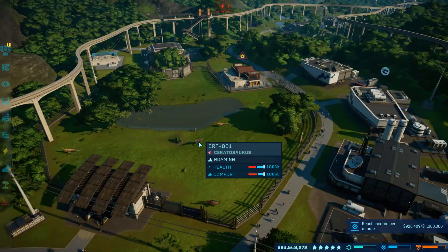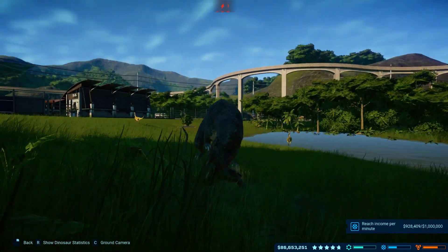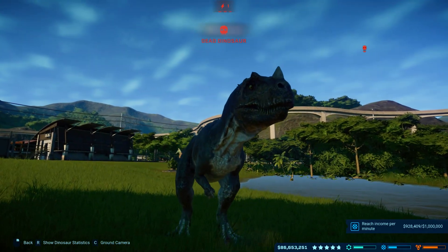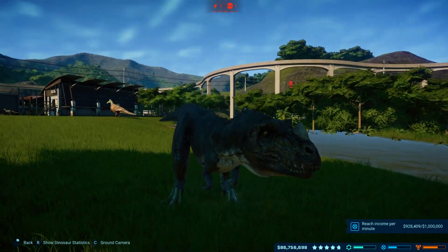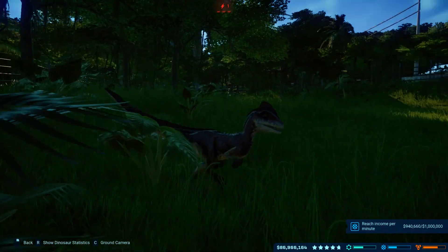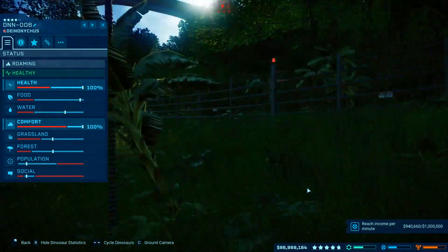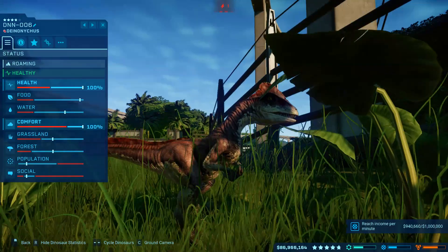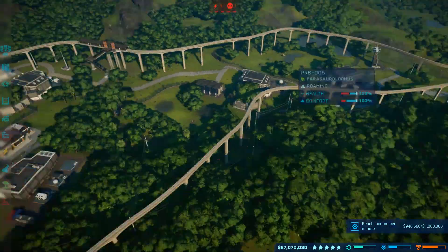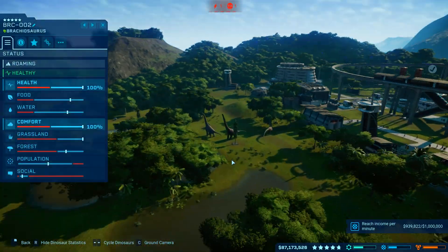Let's look at the stars of the show first: the dinosaurs. Thankfully they're pretty gorgeous in model, animation, sound — the lot. Some are ripped straight out of Jurassic Park like the Dilophosaurus or the Tyrannosaurus Rex, whereas some are Frontier's own designs ranging from the creative Deinonychus to the surprisingly accurate Mementysaurus. There's a dinosaur here for everybody, and I had an immense amount of fun watching them emerge from the incubators for the first time. The Brachiosaurus in particular steps slowly out of the incubator, lets out a bellowing call just as the music swells, and it's a moment that really never ever got old for me. It's stunningly beautiful — it really is.